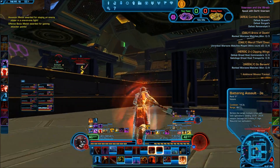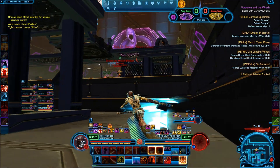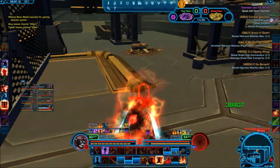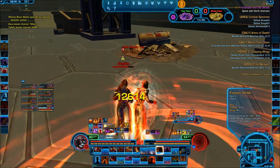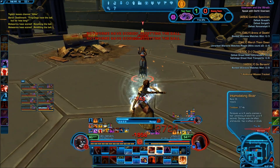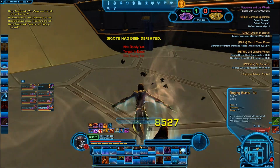Looks like we have someone else over here. I'm going to try to jump to them — looks like I can't. I'm going to go ahead and actually disappear, then jump to them. They seem to be trying to 1v1 me right here, so I'm going to get it all set up and try to take them out once again — choke them and then kill them.